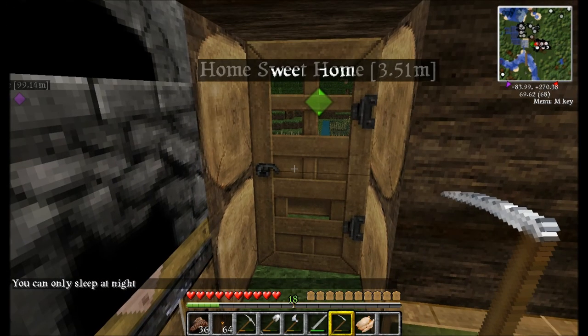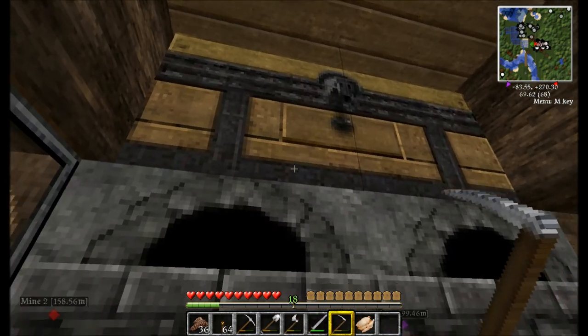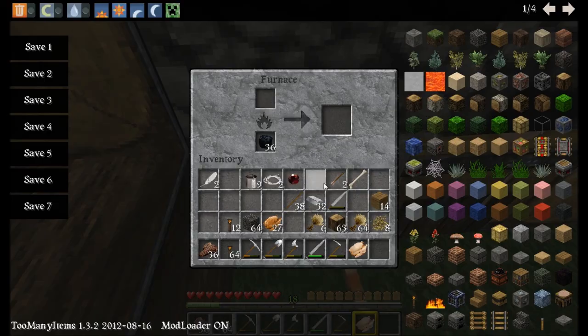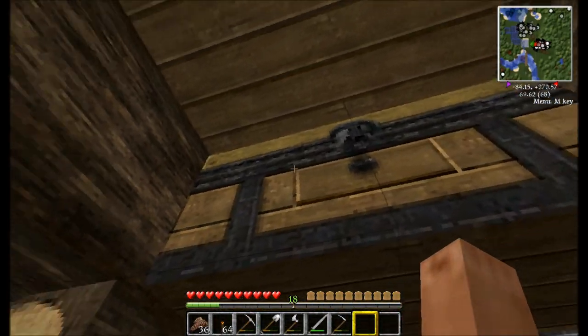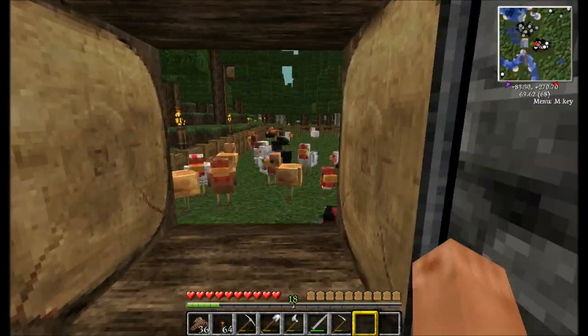Welcome back to another Minecraft Let's Play with Jeff. As you can see, I got a couple of little improvements in the house here. Right here I got a chest above the bed now, got windows over here, and a window back here.